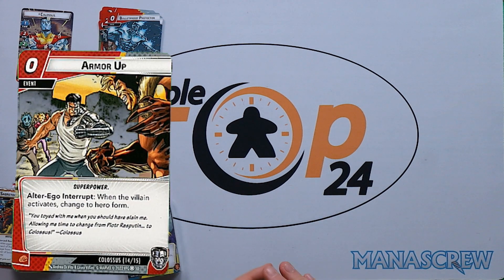We've got two copies of Armor Up — an alter ego interrupt: when the villain activates, change to hero form. That gives you a lot of control over how you're dealing with the villain. This is one of the first major cards where we're changing form mid alter ego, which is quite nice.